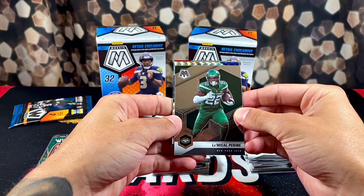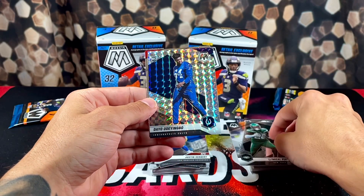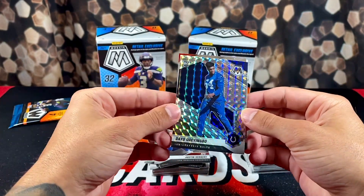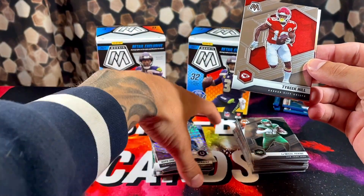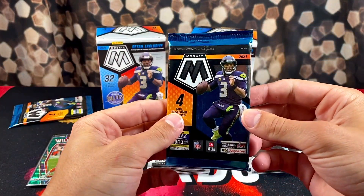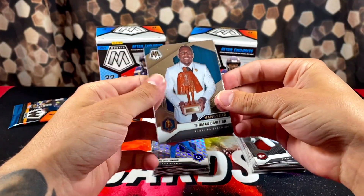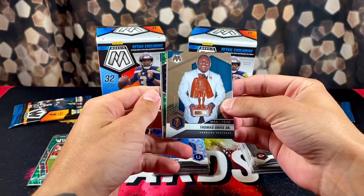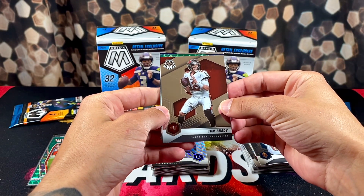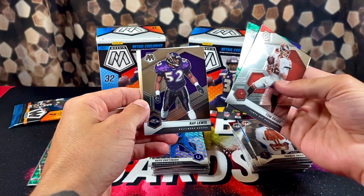We got a rookie Mosaic for Deo Adi Yingbo. Come on man, it's taking away the fun — when you go like 100 boxes in a row without pulling anything, it definitely kills the fun. Got another green rookie, fingers crossed — Thomas Davis Senior, another Brady, rookie for the Broncos, Patrick Surtain, and Ray Lewis on the back.